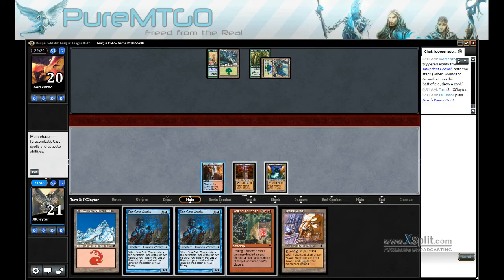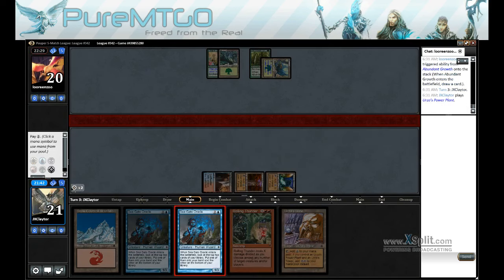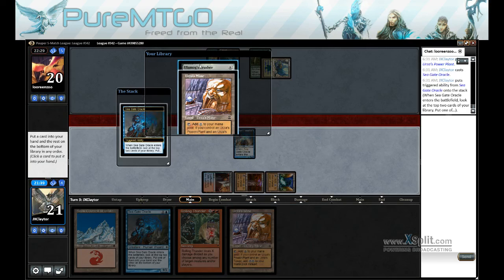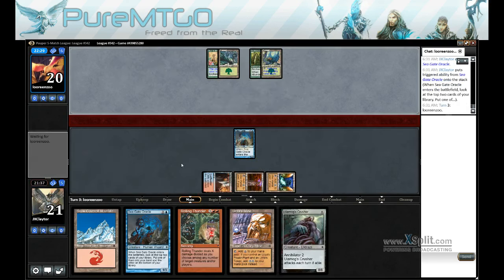Alright, we've got our Tron on turn 4. So we can cast a Seagate Oracle and the Crusher. Seems like a pretty good turn 4 play.